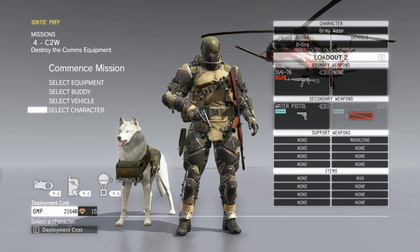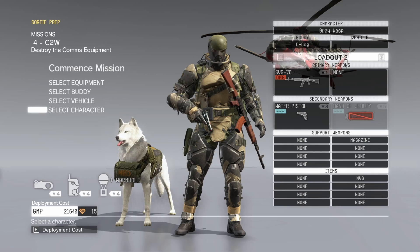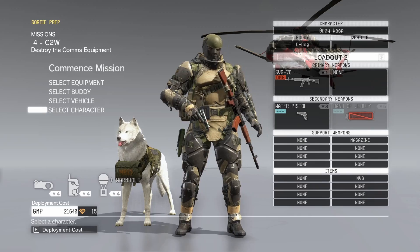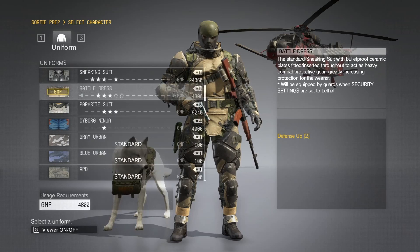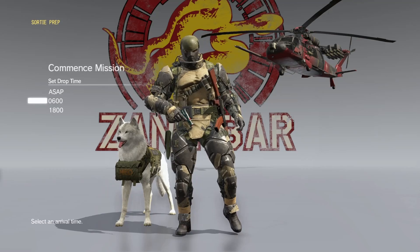Here's my loadout: SVG-76, water pistol, the magazine — I think that's mandatory but it doesn't cost anything. NVG in the items — you'll see me use that in a second. This is one of the cheapest loadouts. You want to make sure you've got some good body armor on. The level below number six — number five, battle dress armor — that will keep you safe through this mission. We're going to launch at night.